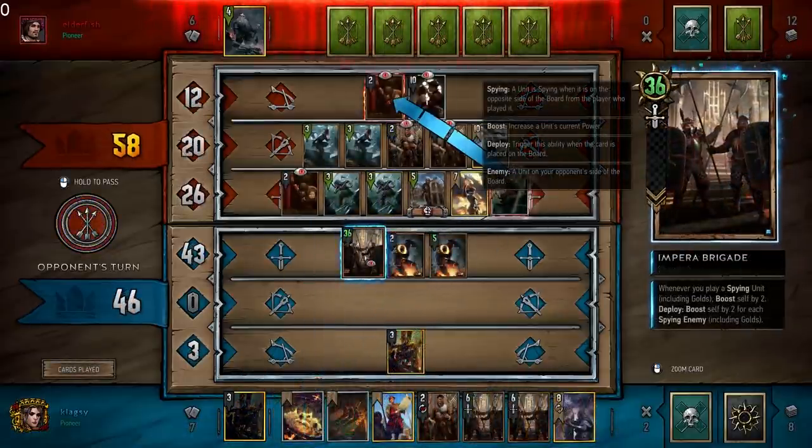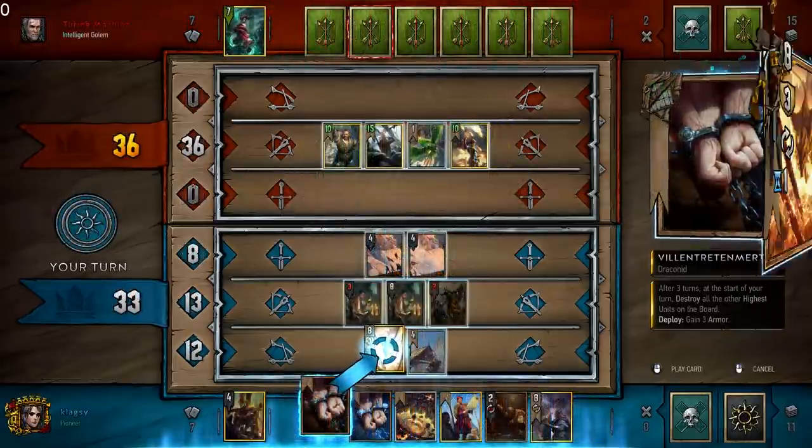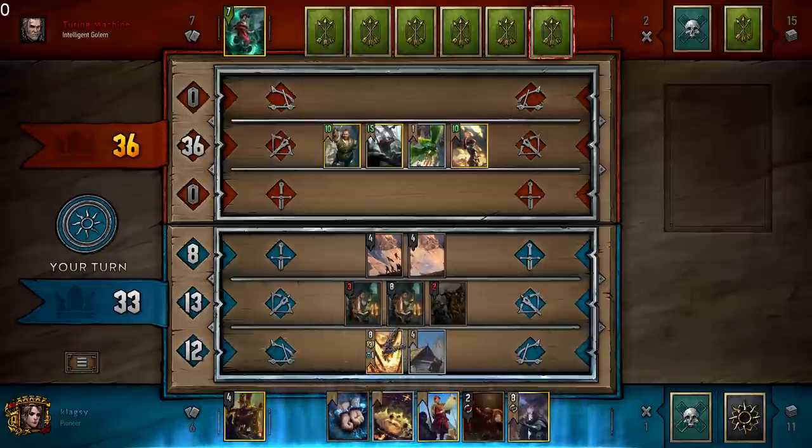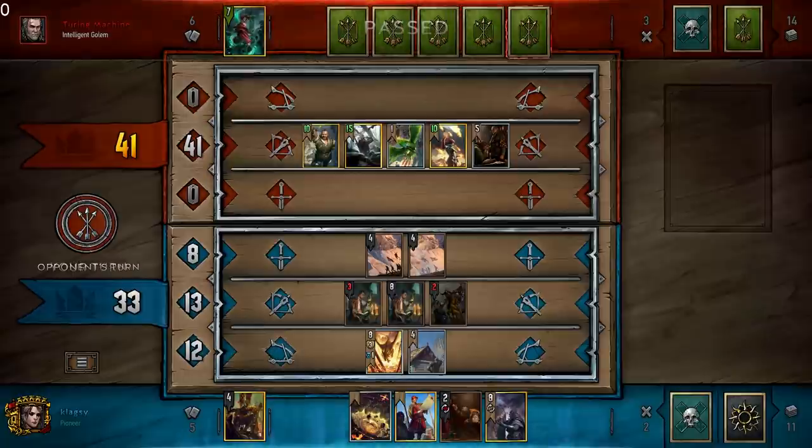If you lock a unit buffed by its ability, such as Impera Brigade, it will not return to its base strength. When you lock a unit with a timer, the timer freezes but stays at its current value. If the unit then gets unlocked, the timer will resume.